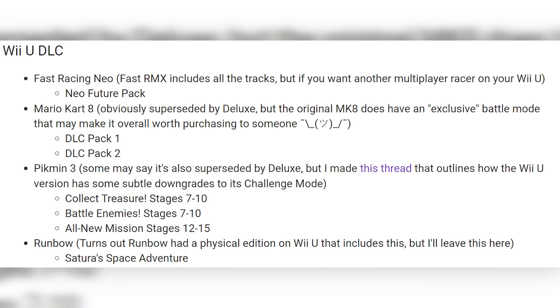Rumble had a Satura Space Adventure as DLC, but there was also a physical version of Rumble that I believe included it on the disc. Then we have Sonic Lost World — this is a pretty big one because Sonic Lost World has not been ported to any other platforms. It is on Steam, but obviously this content would not be on Steam.